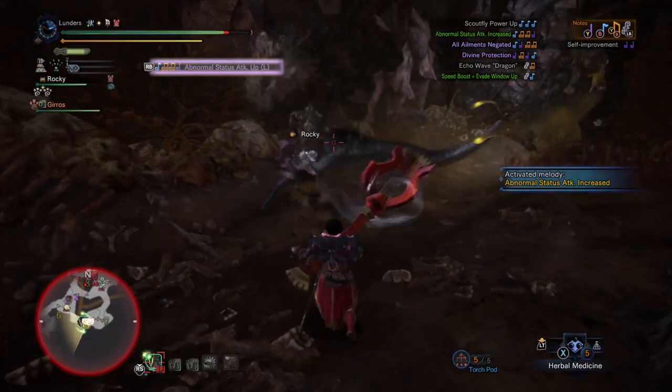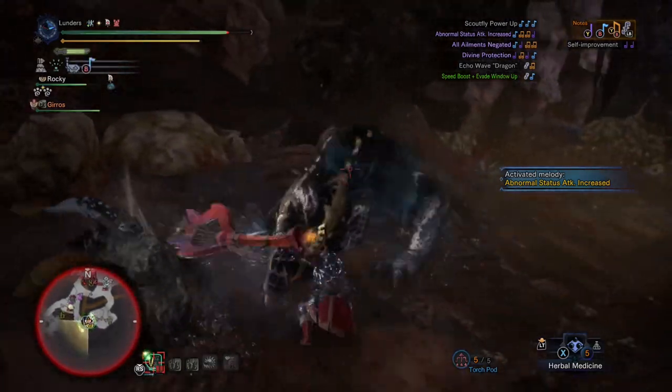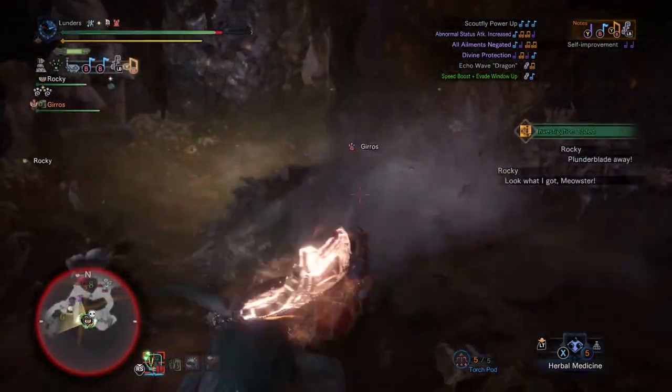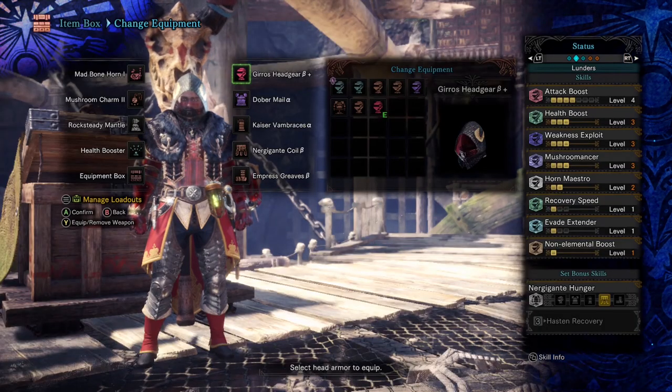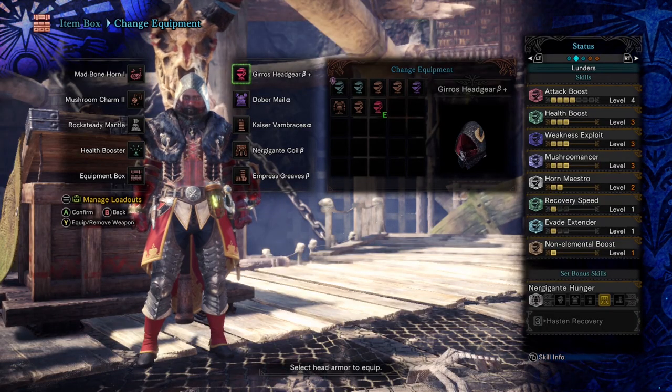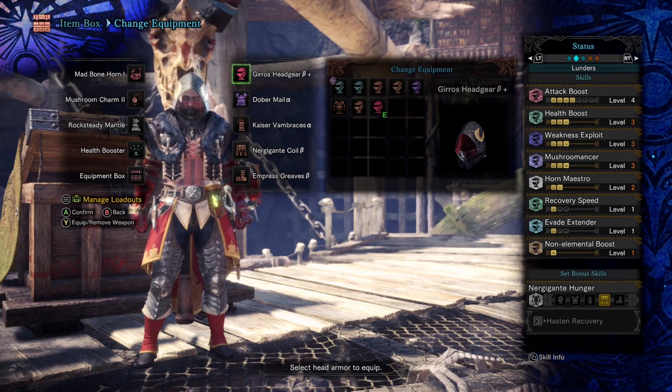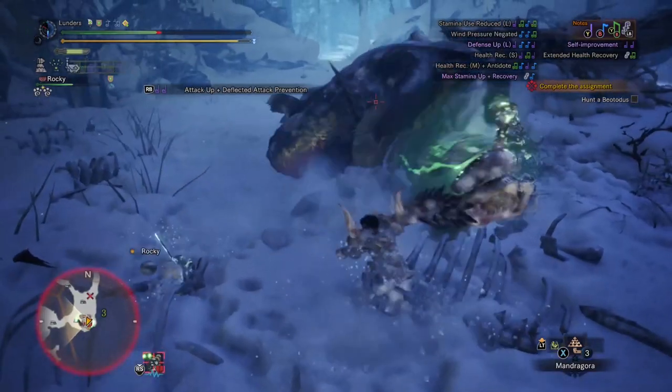The last thing I want to make clear: if you're going to try the Hunting Horn, Horn Maestro is a must. At Master Rank you can get a very convenient helm from Great Girros that gives you full Horn Maestro if you don't have any decorations yourself.